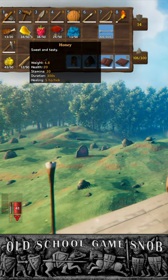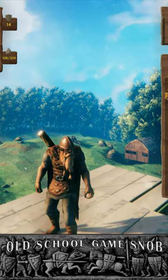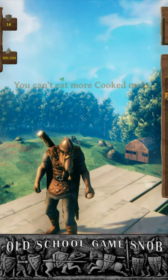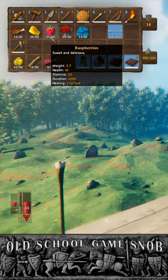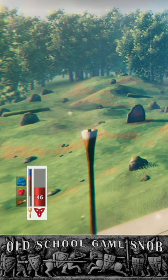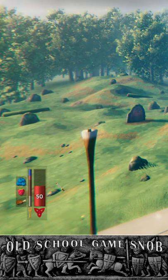One important thing to know is that you can stack the different kinds of foods you can eat. For example, I can only eat one cooked meat and that will bring my health up to a certain height, but I can also add a different type of food to increase my total health capacity, and even a third type which will increase my total health capacity and healing tick rate even more. Up to three types of food you can stack to gain healing benefits.